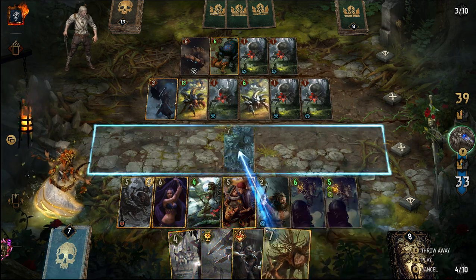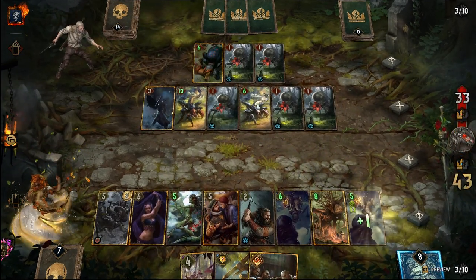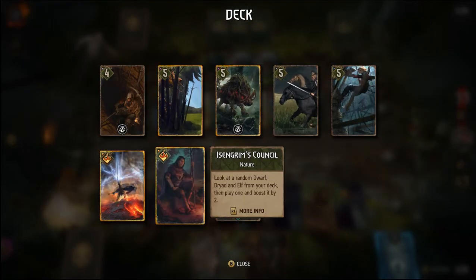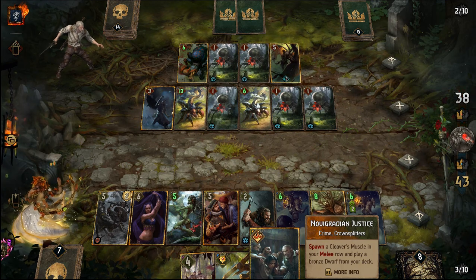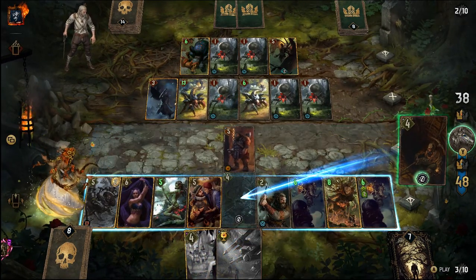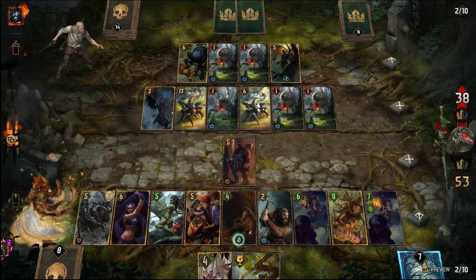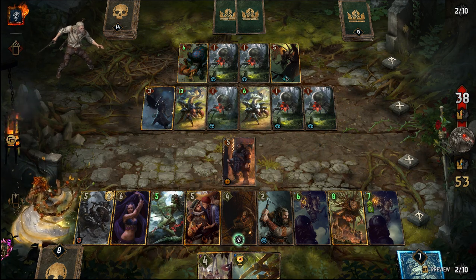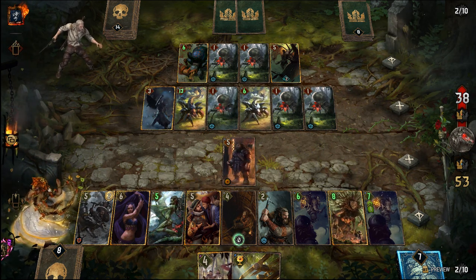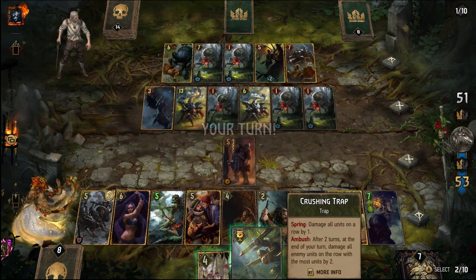I can kill that Barbagazi — I'll go ahead and do that. I screwed up pretty bad by not playing Molina earlier. Just got a little bit cocky after I removed those Kikimora. That's going to cost me a lot of points.